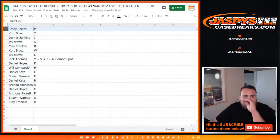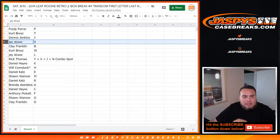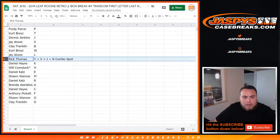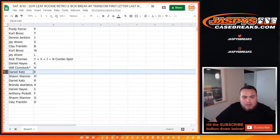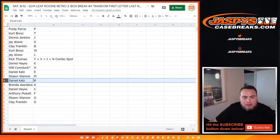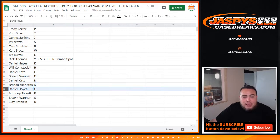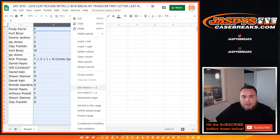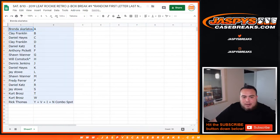Freddie with P, Kurt with T, Dennis with J, Jay with S, Clay with B, Kurt with W, J with L. Rick with the Y-V-I-N combo spot, Daniel with K, Wilcomps back to H, LastBallMojo, Daniel with E, Sean with M, Downy with R, Brenda with A, Daniel Hayes with C, Anthony with A, Sean with G, and Clay with the D spot.